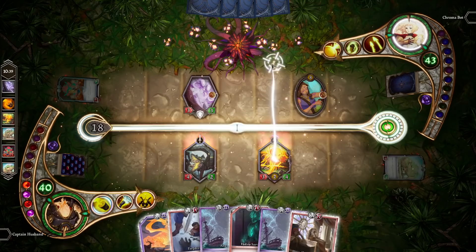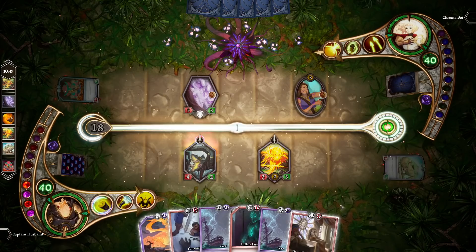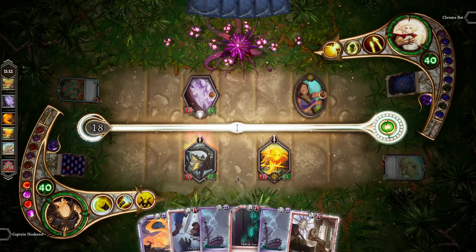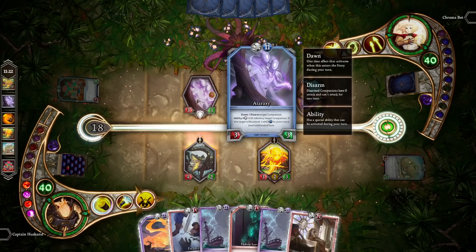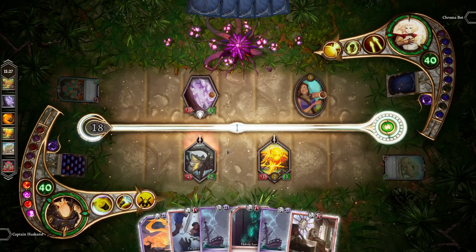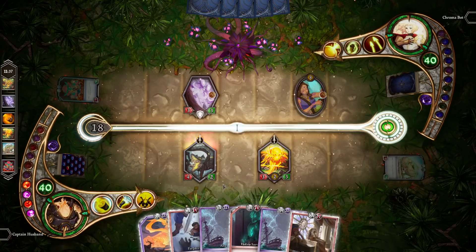The combat stance is what you've seen so far — a companion in the combat stance can simply go and attack freely, which lets you fight off opposing companions and deal damage to your opponent. A companion in the guarded stance, however, can't attack, but it also can't be attacked — and that is very important. You can see this Aetaraxy is a companion our opponent played, and usually I would be able to attack it with our Batnash and destroy it. However, because it is in the guarded stance, I cannot attack it. In fact, I can only attack the opposing hero.